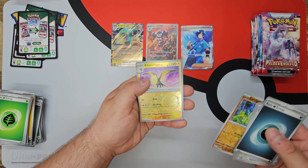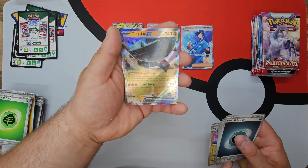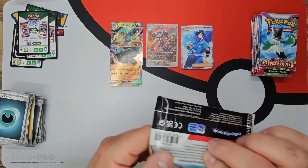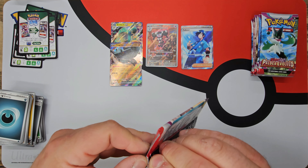Reverse Larvitar, Reverse Kilowattrel, and a Ting-Lu EX. Wow, that is a massive pull. Super pumped about that — we'll put that right there on top of the Belly Bolt. We got four great pulls right now, and we still got quite a few packs left. This booster box, man.